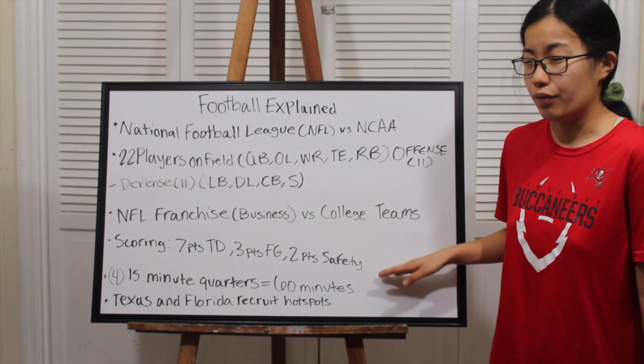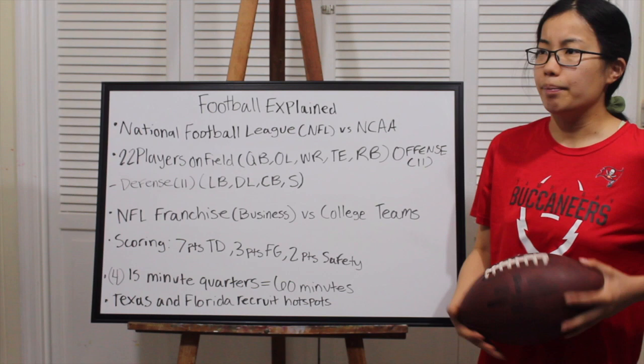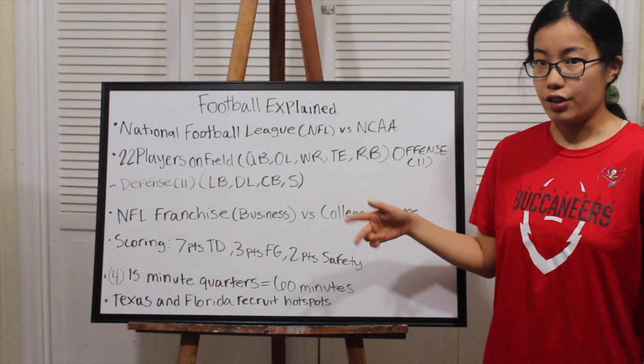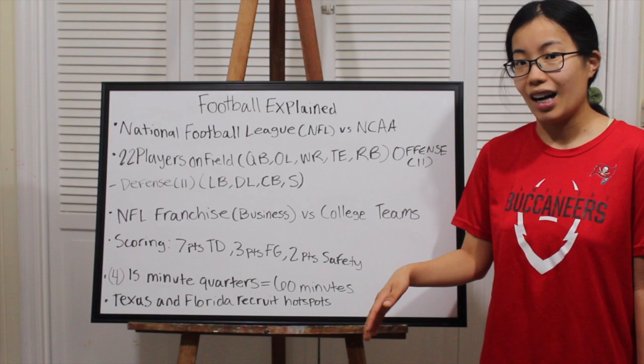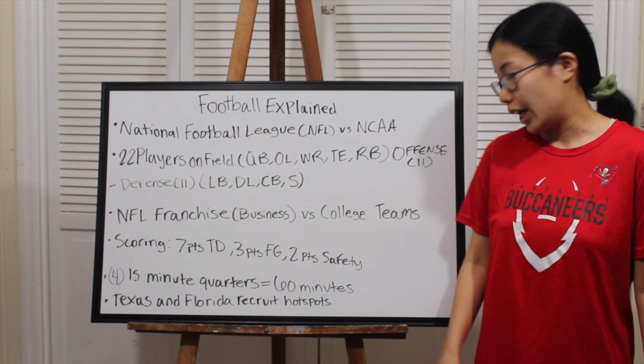Scoring: a touchdown is worth seven points — if you see the guys dancing in the end zone, they scored. A game might end 28-21, meaning four touchdowns to three. A field goal is three points, kicked by the kicker. Field goals are really important for the swing of the game.